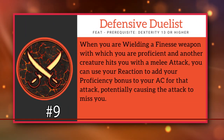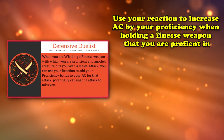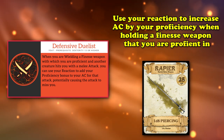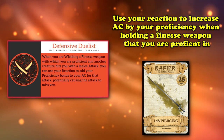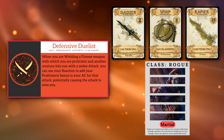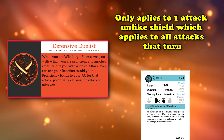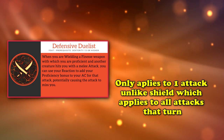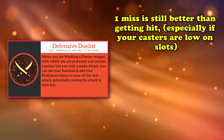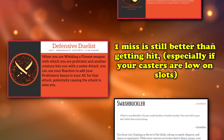At number 9, we have Defensive Duelist. All this feat does is allow you to use your reaction in order to add your proficiency bonus to your AC whenever you're hit with a melee attack, as long as you're wielding a finesse weapon that you're proficient in. There's not really too much to say about this feat, as all it does is allow you to potentially turn a hit into a miss, which can be very useful if you're a rogue or any other type of character that likes to wield a finesse weapon like a dagger, whip, or rapier. And unlike the shield spell, which allows you to add a flat 5 AC against all attack rolls until the start of your next turn, this feat only lasts for one attack. However, being able to potentially mitigate one attack per round can still be pretty good, as it means you won't die as quickly, which makes this an excellent tool for something like a swashbuckler rogue, who tend to favor getting into creatures' faces and grabbing their attention.